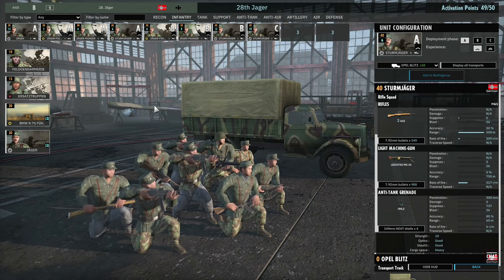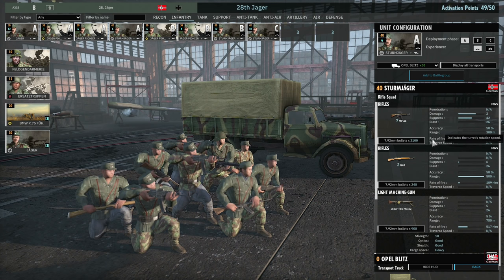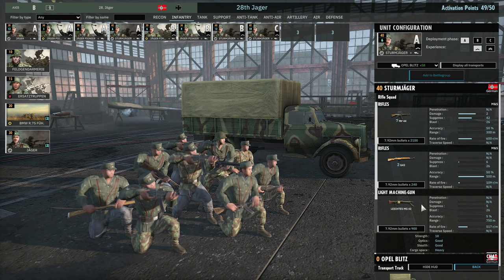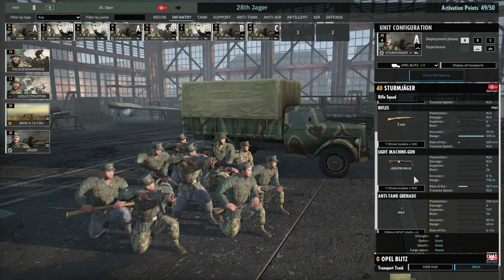Then I have a card of the Sturmjäger — pretty damn awesome. They have seven MP44s, two G43s, and the MG42. If you can catch a squad between 200 to 300 metres range, this will tear them apart. At 40 points they're quite expensive, but if you manage to use these infantry squads in their sweet spot, they can be terrifying to go up against.